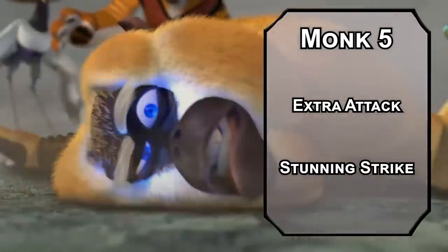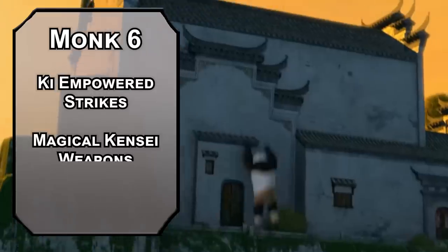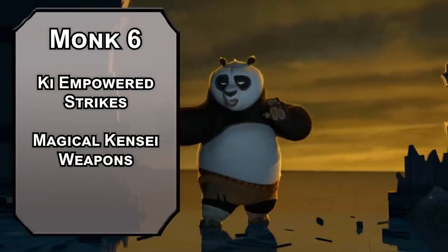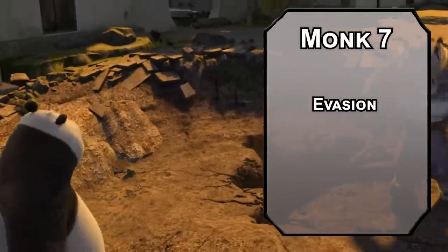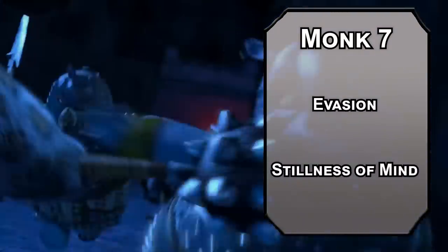You also get Stunning Strike, letting you spend a ki point to force a constitution saving throw on a creature you hit with a weapon attack — failing that, they're stunned until the end of your next turn. Apparently the Furious Five didn't invest in constitution, and I'm sure that Po guy didn't either. 6th level monks get ki-empowered strikes, and Kensei monks get magical Kensei weapons, making all your attacks magical in terms of overcoming resistances, as long as you're using unarmed attacks or Kensei weapons. You also get Deft Strikes, letting you add your monk die to the damage of one Kensei weapon attack per round — just an extra d6 on one slash. 7th level monks get Evasion, letting you take half damage from failed dexterity saves and no damage on successful ones. It pairs well with Danger Sense and saving throw proficiency. You also get Stillness of Mind, letting you remove a charming or frightening effect as an action. Tai Lung does not have time to be afraid, though it's not like Po is all that intimidating anyway. 8th level monks get another ability score improvement — bumping your wisdom will increase your AC and your Stunning Strike DC, making it easier to take on five fighters at once.